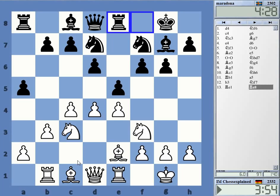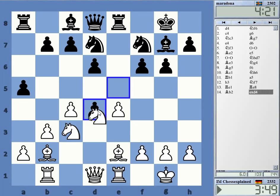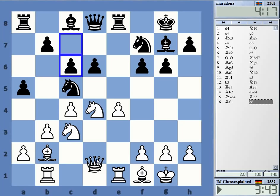Should I just fianchetto? It's not a bad idea. He doesn't pressurize my center, so I'm not really forced to play d5. Now he takes — this is nice. This is just good for white, this position. Queen d2, just centralize completely. That's good.